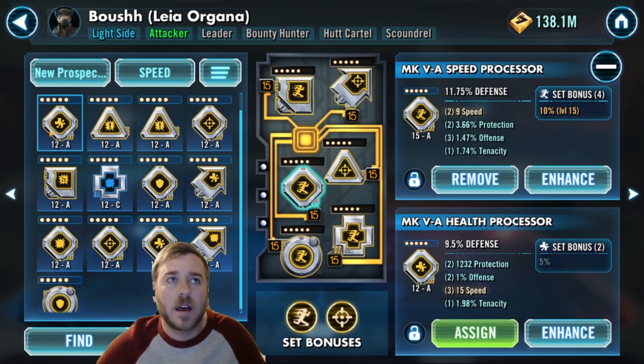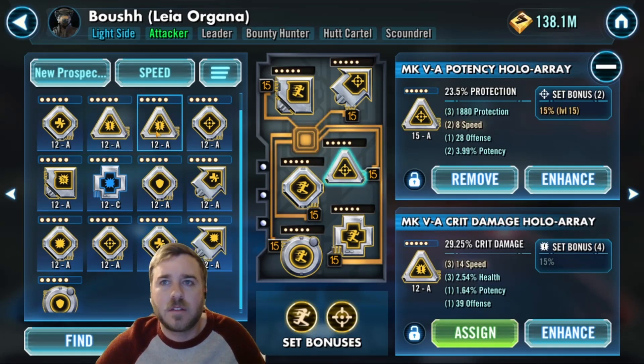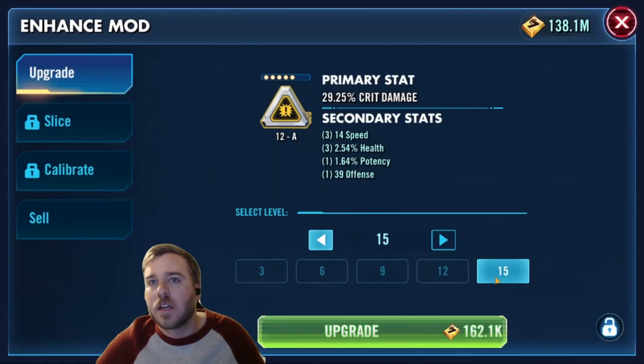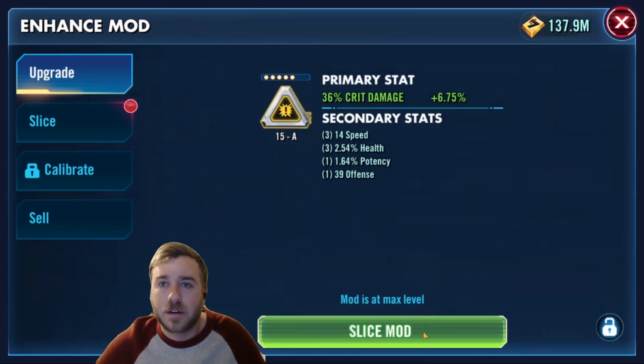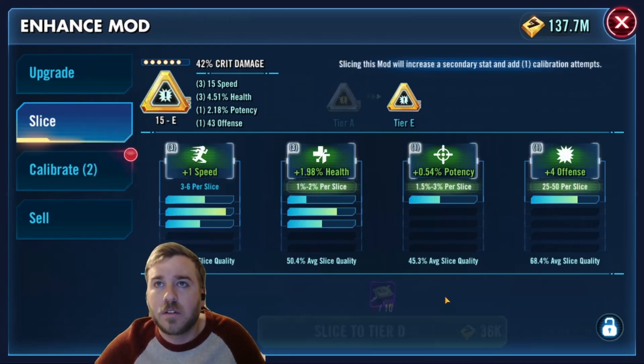So I got a health mod with three rolls of speed, a decent offense roll, and then some protection. This one I could have used somewhere. This is a great one - crit damage with a crit damage set. So I'm going to look at this and take it to level 15, and it stays there. It doesn't disappear right in front of my eyes. And I want to slice it, so we just go ahead and do that.